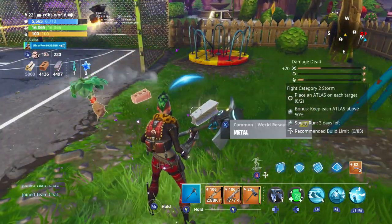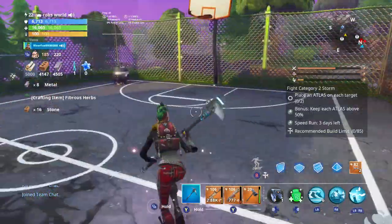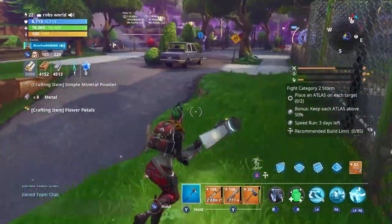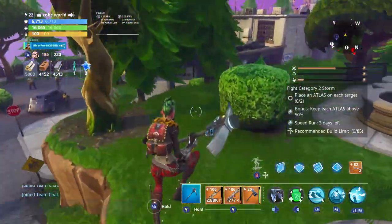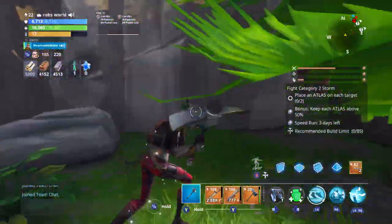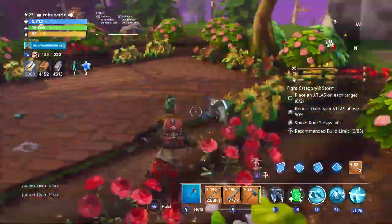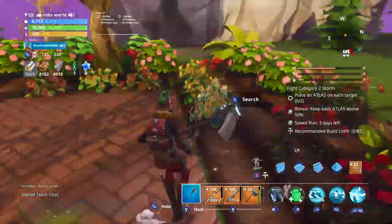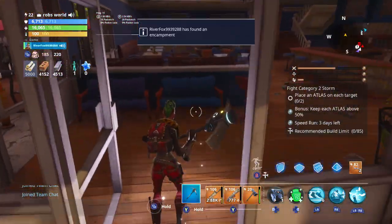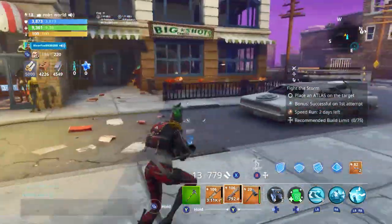Another daily quest will be to discover suburbia locations, which are parks and restaurants. This park here will count — you just literally stand in it and that will be that part completed. If you go into other suburbia locations or sometimes even the city, you can find restaurants which will count as well for your daily challenges. You do have to find 10 suburbia locations. A place like Big Shots here would probably count as one of your restaurants.